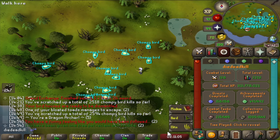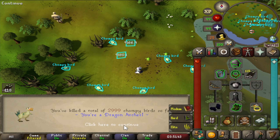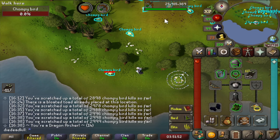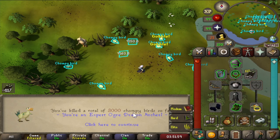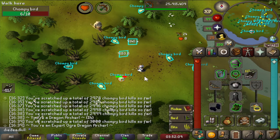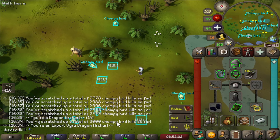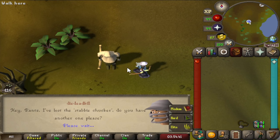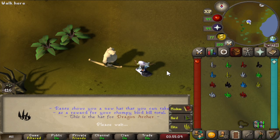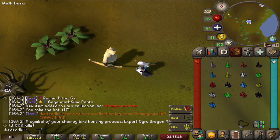That's now three Chompie Chicks. We are currently a Dragon Archer with 2999 Chompie Birds killed, and if we kill this one... there we go — 3000 Chompie Birds killed. We are now an Expert Ogre Dragon Archer. Only 1000 more until we get the last hat. Let's collect the hat for 3000 birds killed, and then let's see if we can get the Odium Shard from the Chaos Fanatic.